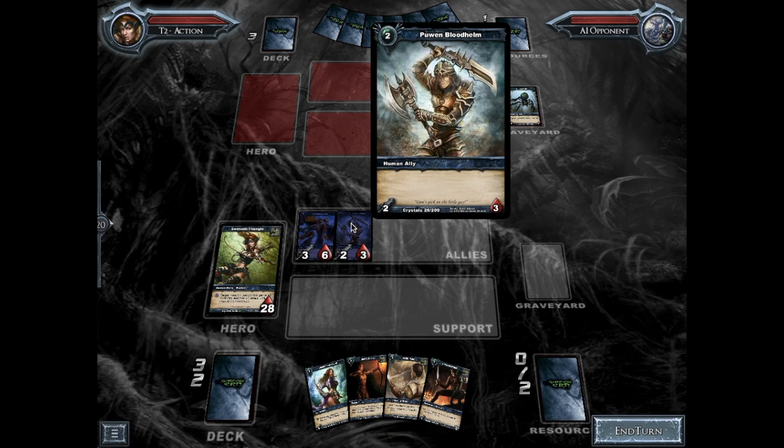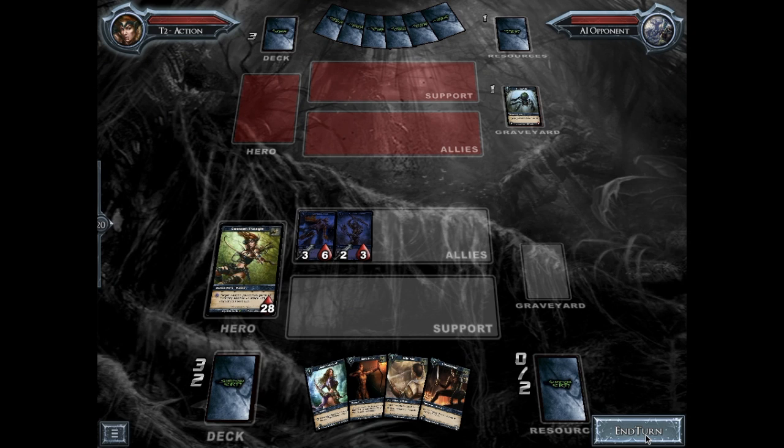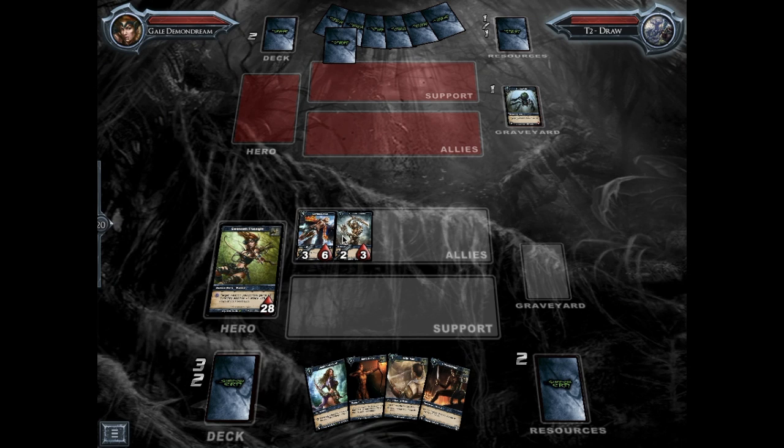At the end of your turn, all of my allies become readied. What that means is they're no longer exhausted and they can now attack again. So my opponent plays an ally.